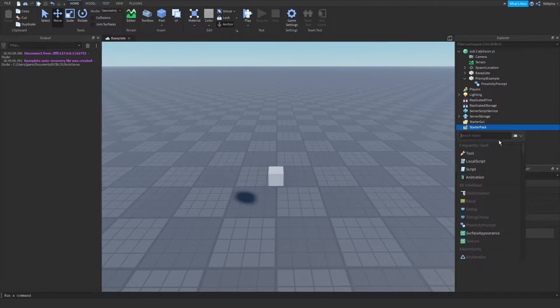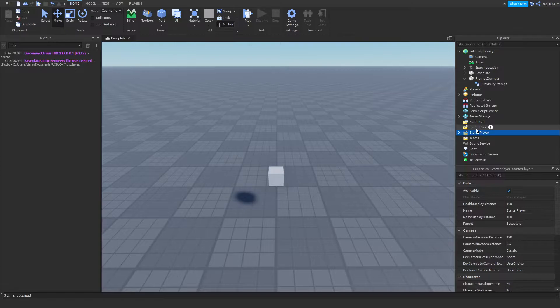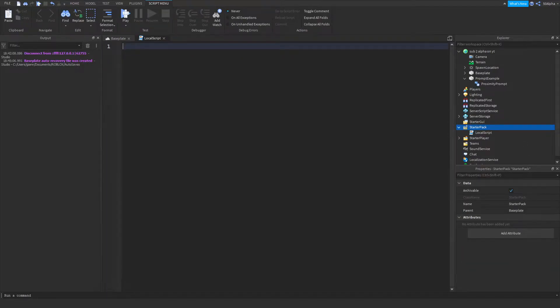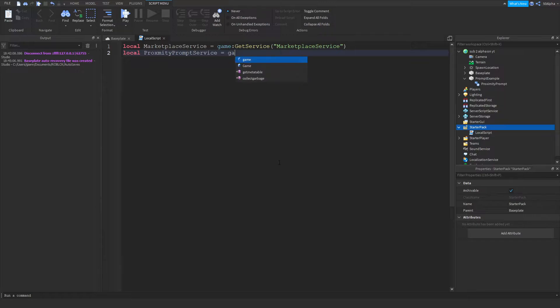From there I'm going to go straight into creating a local script. It doesn't really matter where you put it — StarterGui, StarterPack, or StarterPlayer, any of those folders will work. I'm going to create the local script, and the first thing I'm going to do is define our MarketplaceService, which we'll be using to actually prompt the game pass. Then we're going to get the ProximityPromptService, which we can use to know when a prompt is triggered.